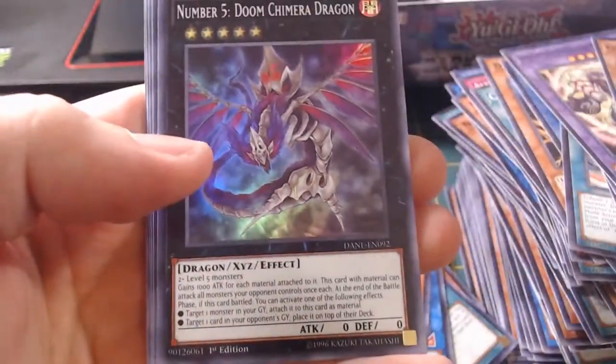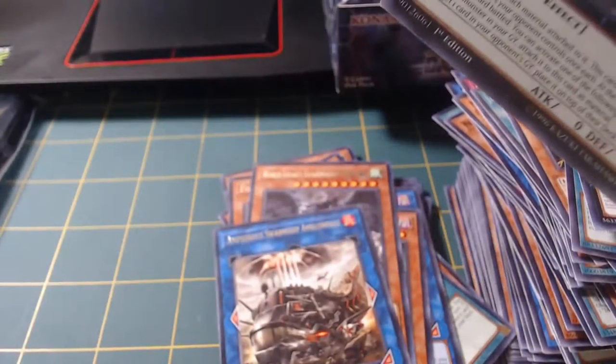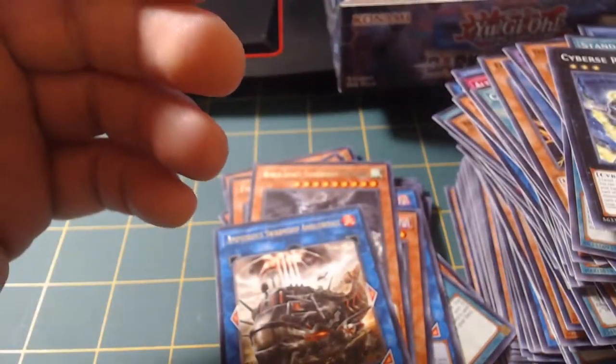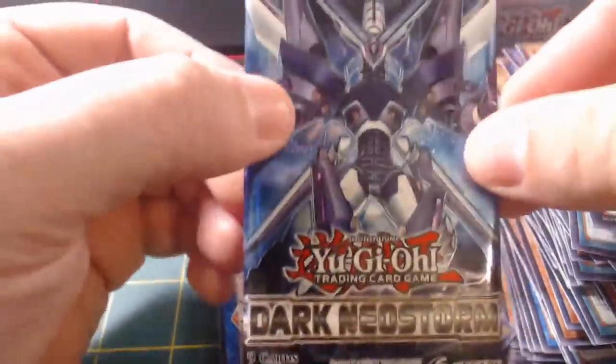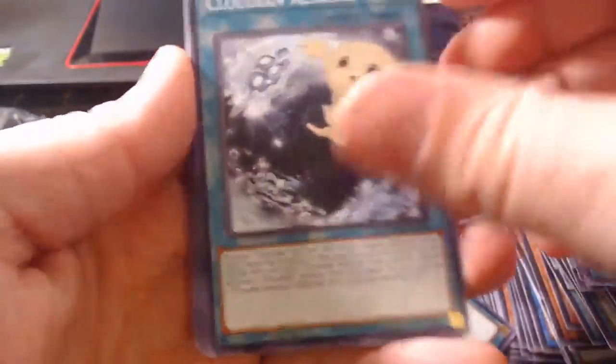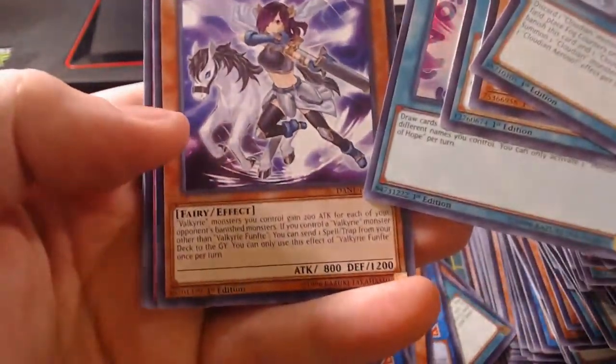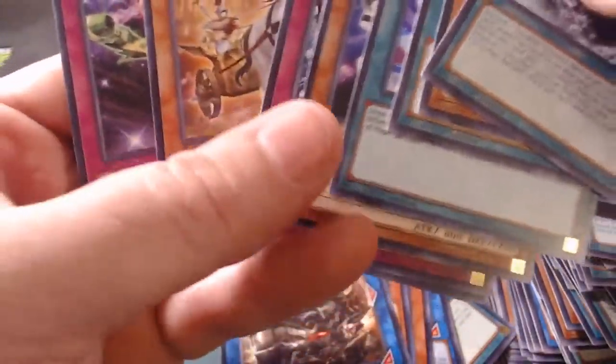Number Five Doom Chimera. Last pack - either Gnome or Mines, please. Two would be better than one. Even though Gnomes would be great. Cloudian, Dino, Memories of Hope. Another Valkyrie card. Check out what those cards do really quick.